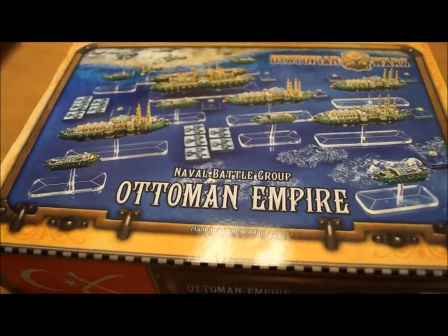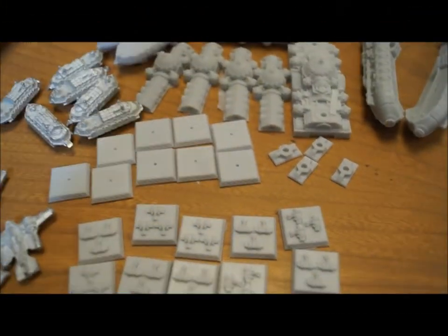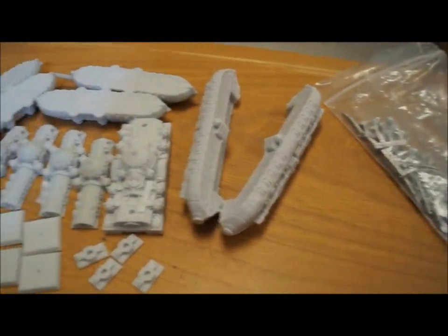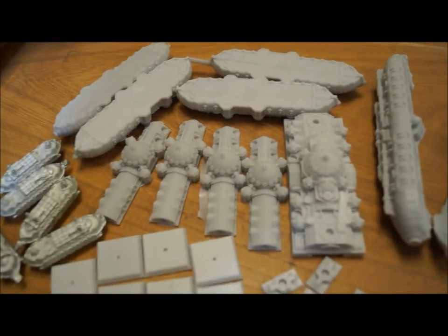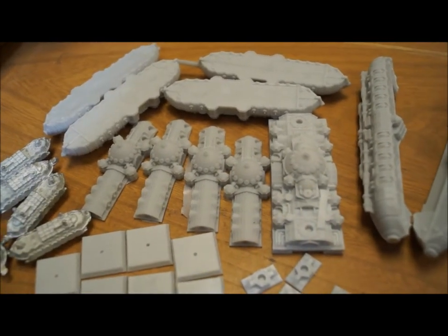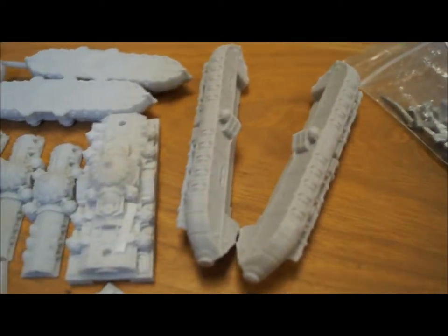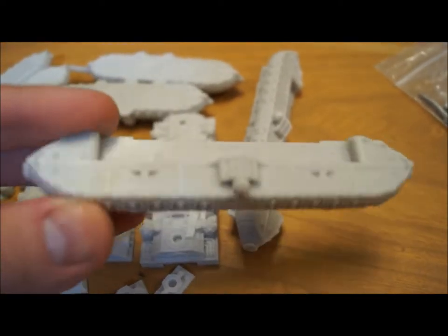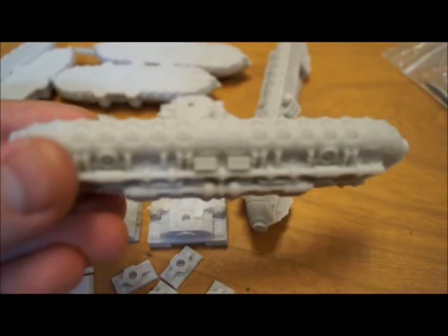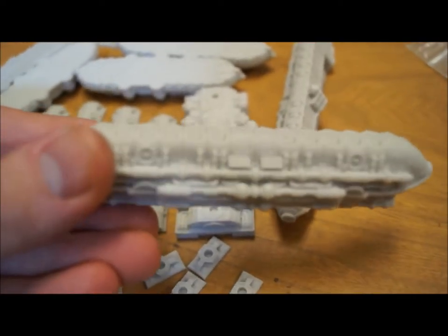We'll be right back after we get this box open and get all the pieces lined out. Here is everything that you get in the box, minus some templates and stuff which we've covered in other videos, so we don't need to repeat that here — but you do get that in each and every box. In this box we have the battleship, which is sitting in two halves right here. We've got the hull, and it's really just extremely, extremely detailed, just like everything in Dystopian Wars.